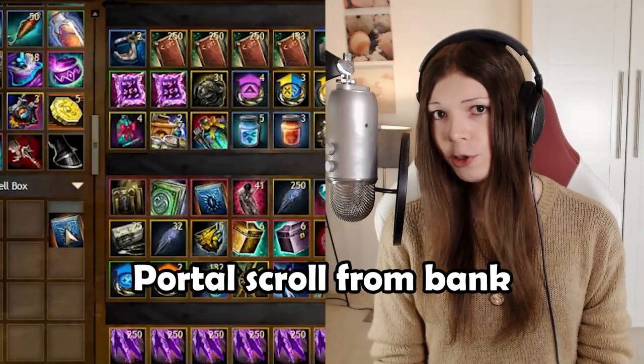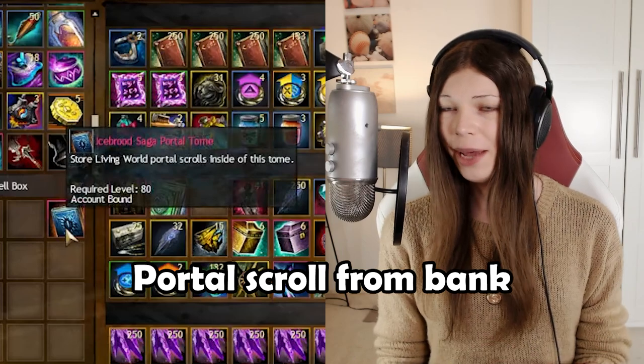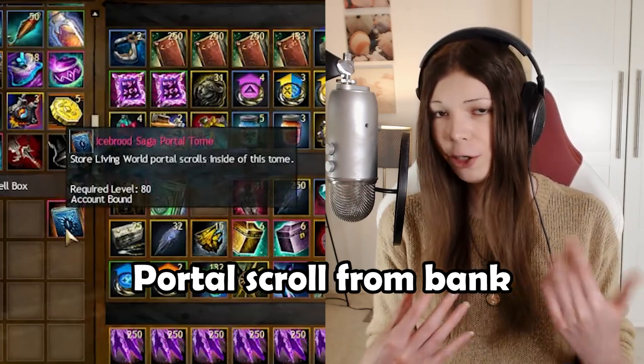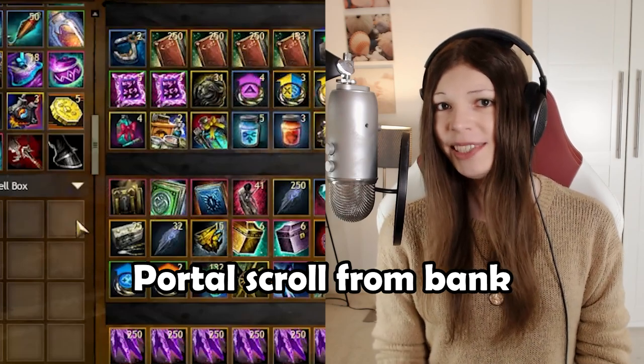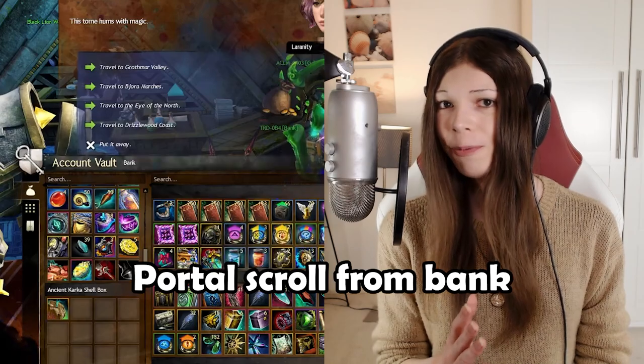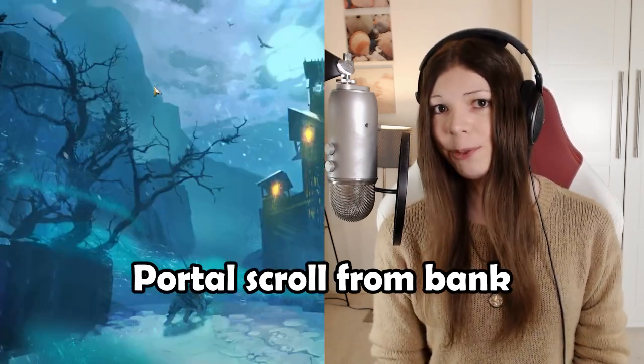If you store your Living World portal scrolls in the bank, it can be kind of annoying to use them, because you'll take them out of the bank, use them, and then they're stuck in your character's inventory instead of in your bank. You can get around this by taking out your portal scroll, using it, and then while you have the portal scroll dialogue open, putting it back into your bank — and then the dialogue will still work to teleport you somewhere.